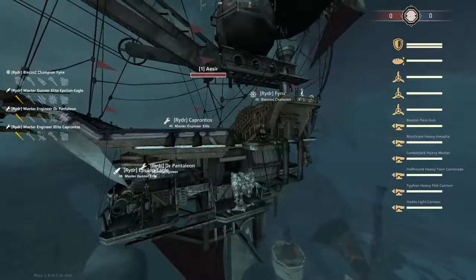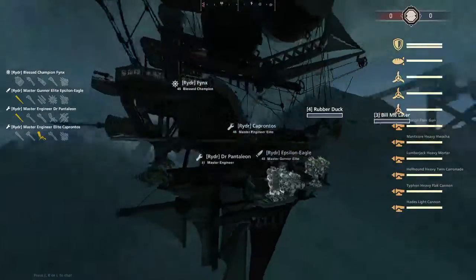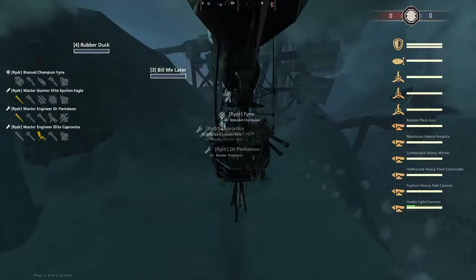Dostoevsky is a name. Port side Hades with Flak Lumberjack. And on the starboard side we have Caronade and Huacha with a flare on the back — very standard looking Galleon.